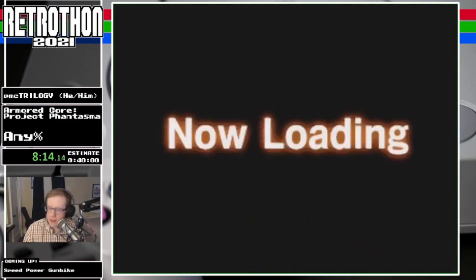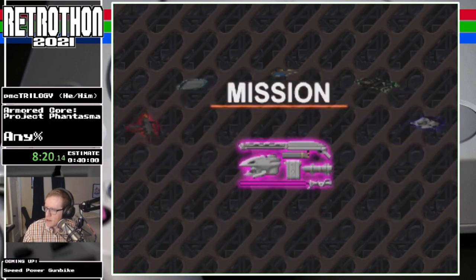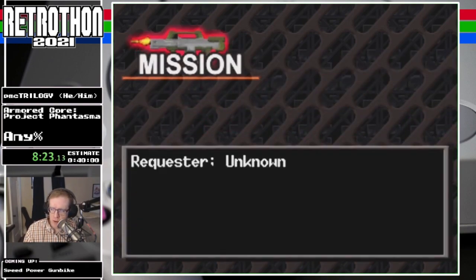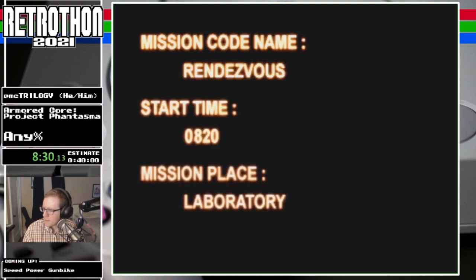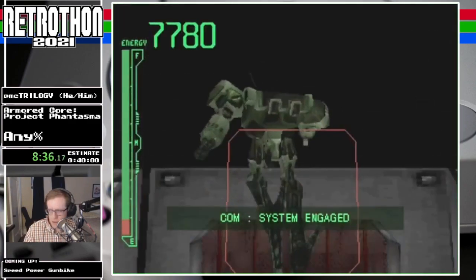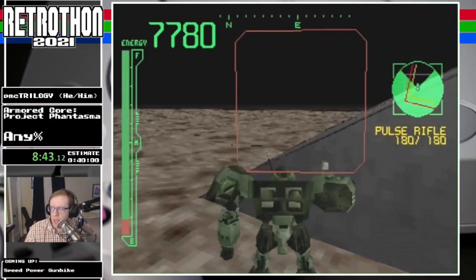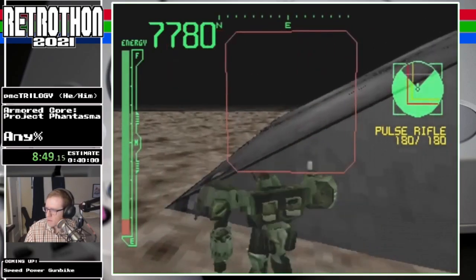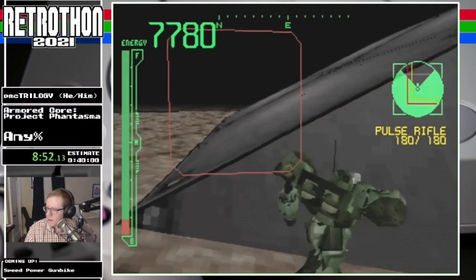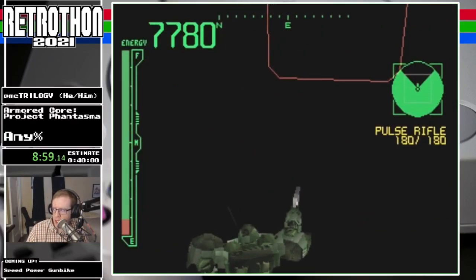That was some honest gameplay. Time for some dishonest gameplay again. The build is pretty much complete at this point, so we're not going to be taking too many more trips to the garage. Now we've got to go rescue Sumika. When I'm setting these up, I'm looking at the compass and facing a certain direction, and then going out of bounds a certain direction. Here I need to do a little bit of a boost — once I get out of the glitched walking animation, I'm going to boost to my left.